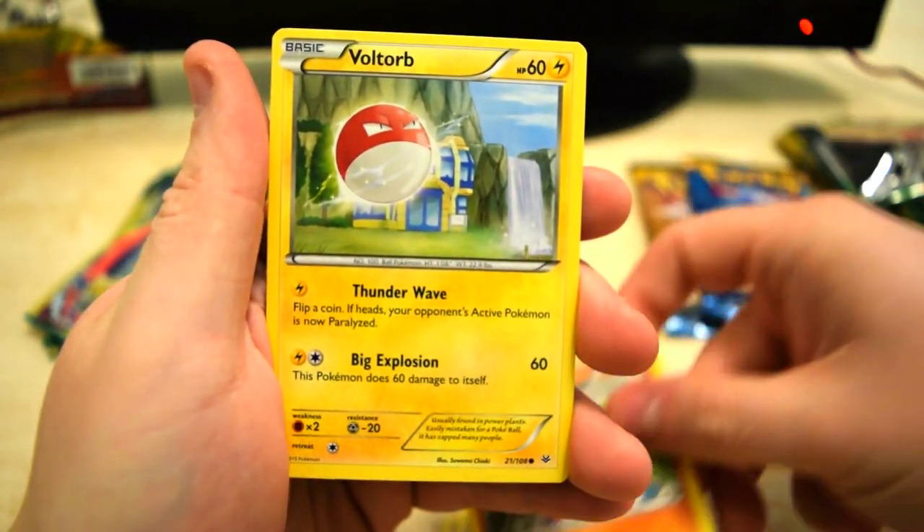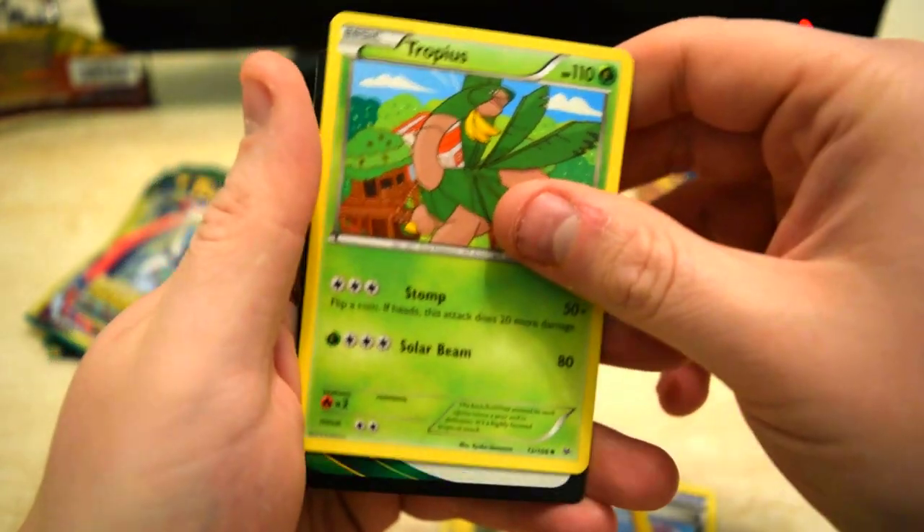There we go, we got a Gligar, Voltorb, and a Tropius.